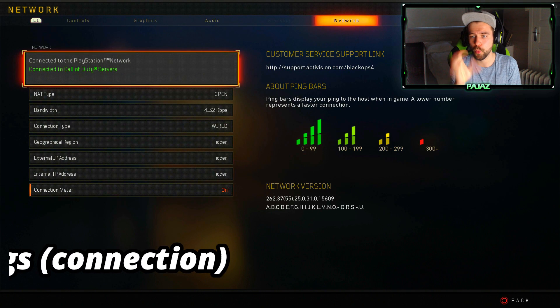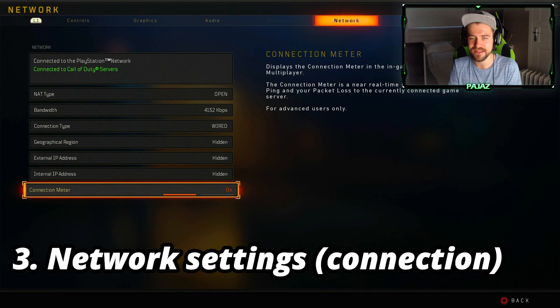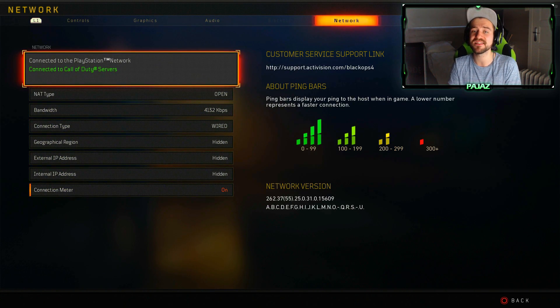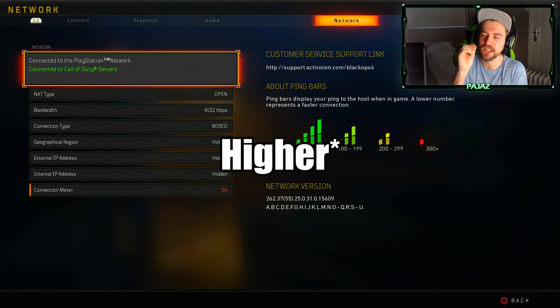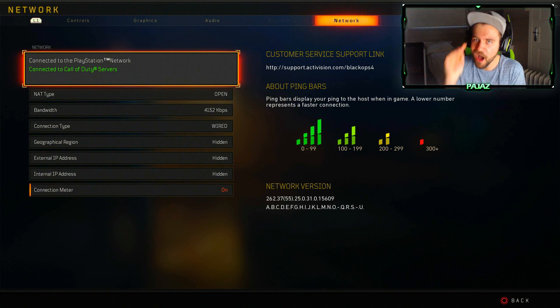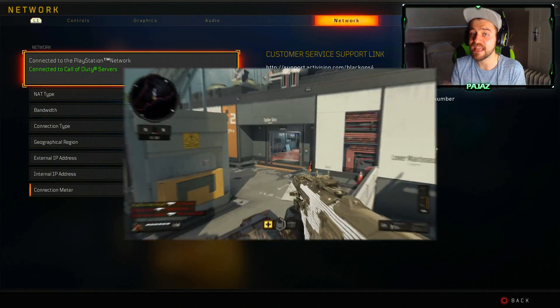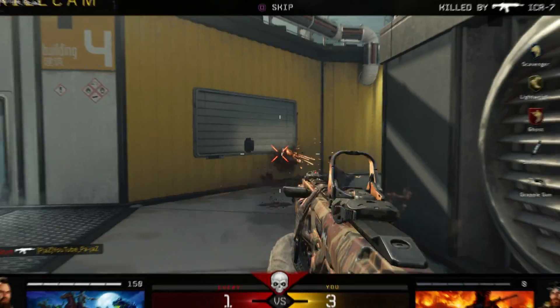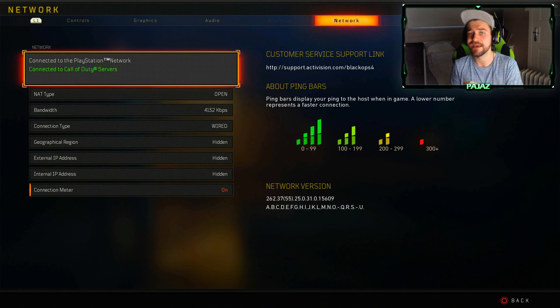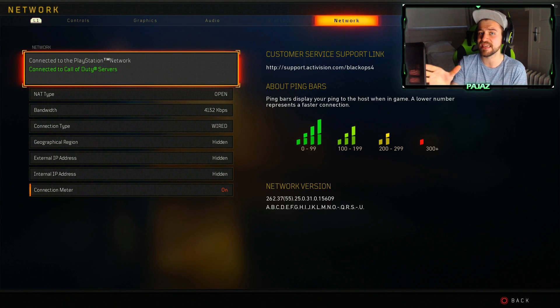The network settings are really important. What you should turn on here is the connection meter, so when you're playing you can see your ping. This game tells you that 0 to 99 ping gives you a 4-bar connection — I don't agree with that. You honestly don't want a ping higher than 60. If your ping is above 60, the other players may have an advantage, and those are the games where you'll feel like your gun is underperforming. When you boot up a game, press start, check your ping on the connection meter, and you can immediately see if you're already at a disadvantage.